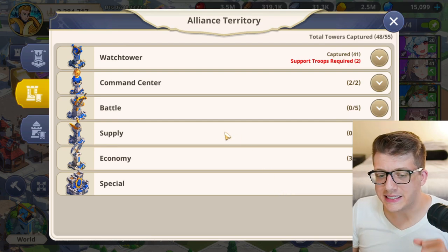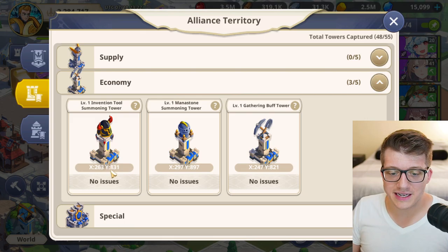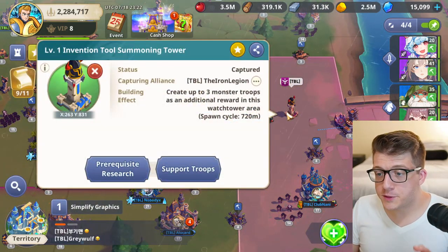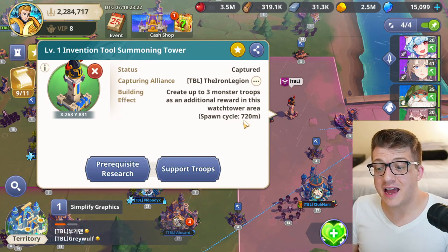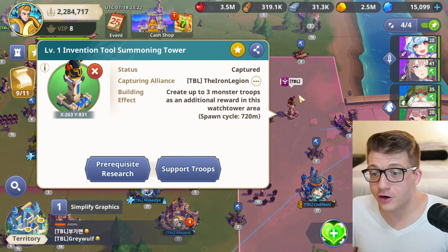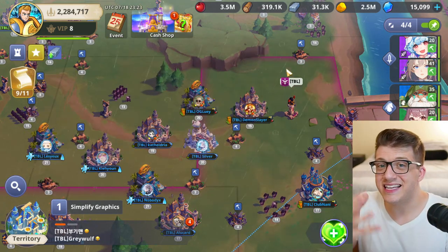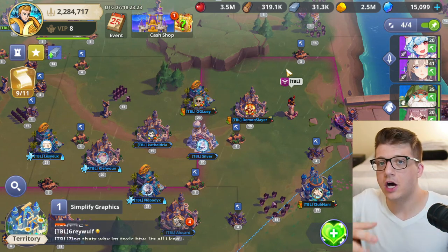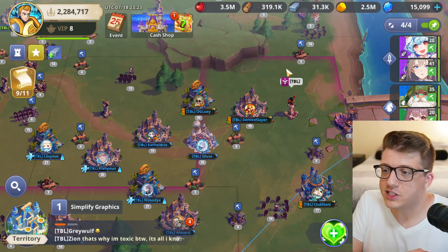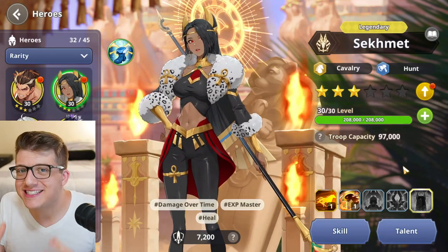Tip number eleven is about another alliance watchtower upgrade: the invention tool summoning tower. Unlike the mana stone tower which spawns every 20 minutes, this one spawns every 720 minutes and only produces three monsters. What makes it valuable is that those monsters drop invention tools — the items required to convert carts into catapults. This is one of the only ways to get your hands on them, so make sure your alliance builds and upgrades this tower.